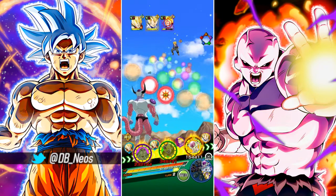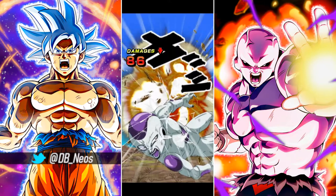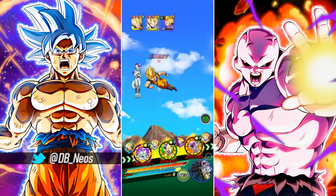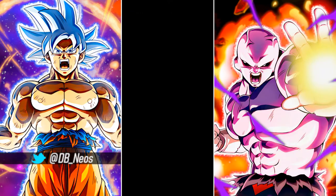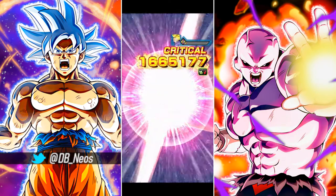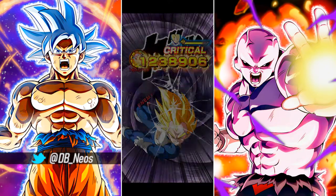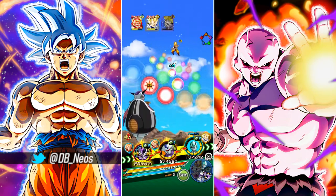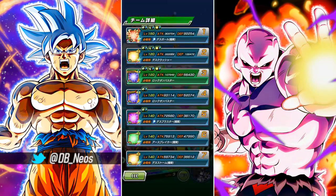As for what STR Cooler shares with Frieza — they share Metamorphosis, Big Bad Bosses, Universe's Most Malevolent, Strongest Clan in Space, and Thirst for Conquest. Honestly since the link level update, I've seen a huge increase in villain units — some of these Frieza and Cell units who had specific links — those links now when you get them paired with their respective linking partners, they output so much damage.